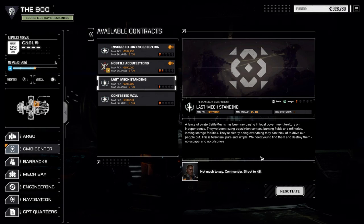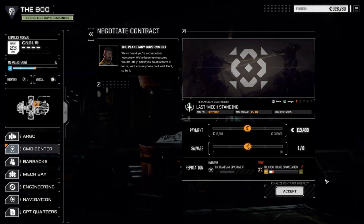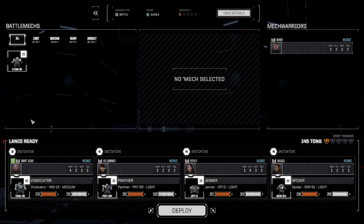We're going to do Last Mech Standing first — it should just be a lance of mechs, probably half armor. I'm going to shoot to kill. We've got lots of money so we're going to go for full salvage and accept. We'll go with our standing lance, deploy, and get this mission done.